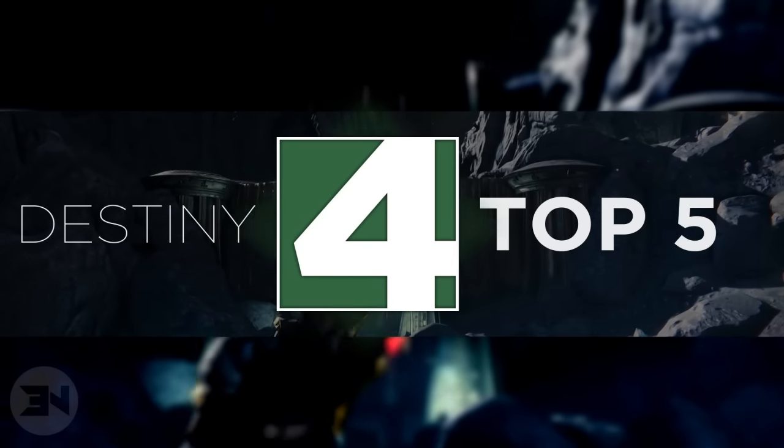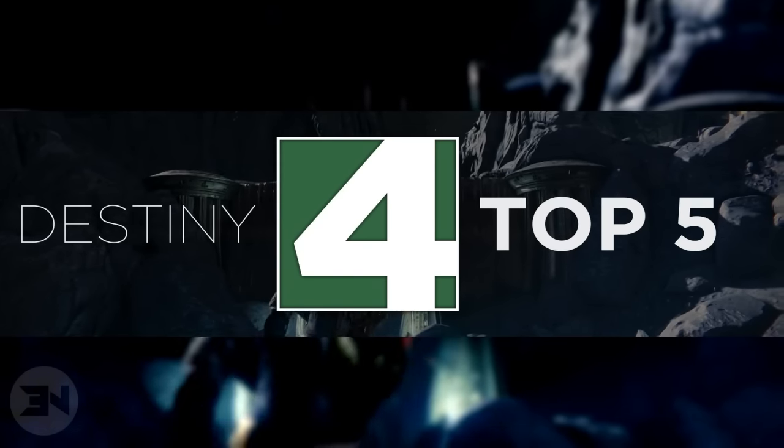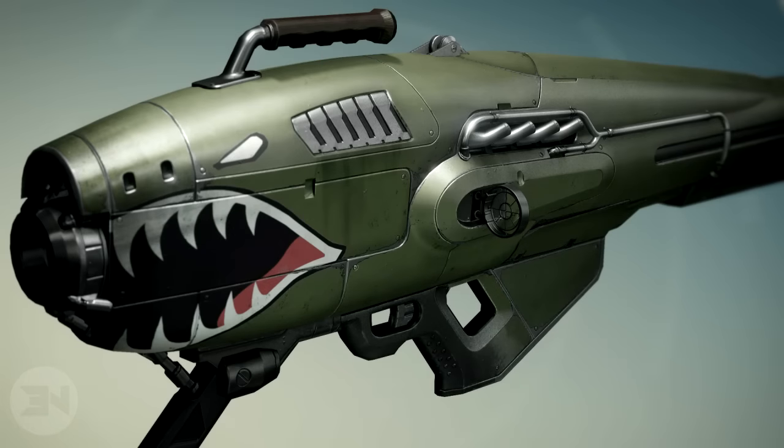In at number four we have Dragon's Breath. Even though in year one it wasn't that useful, in year two it's a lot of fun to use. It's always looked so damn cool — it looks more like a shark than a dragon, but the design on the side with the mouth and the eyes makes it look pretty damn cool.